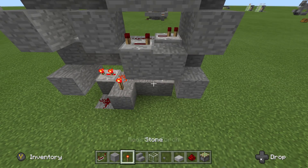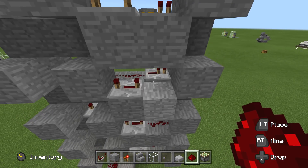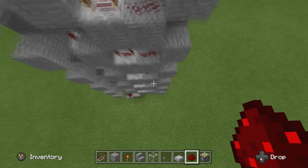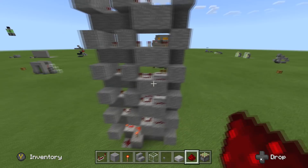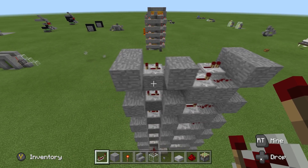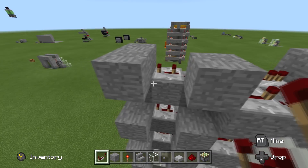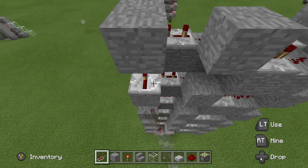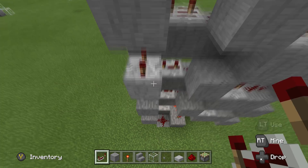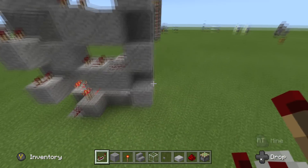Looks good. Let's go ahead and drop a little redstone dust. Let's go over here and finish off one little thing — grab a few more repeaters. What we want is for these repeaters to go directly into here, but we want them to match. So we want this guy on three ticks — ding, one, two; ding, one, two; ding, one, two; ding, one, two; ding, one, two.